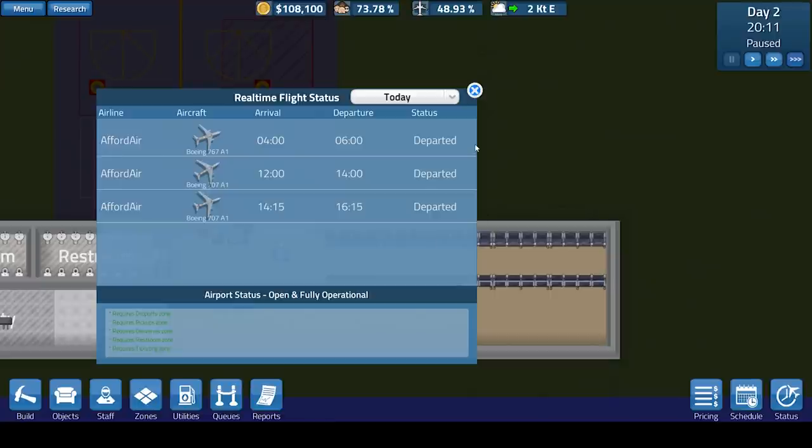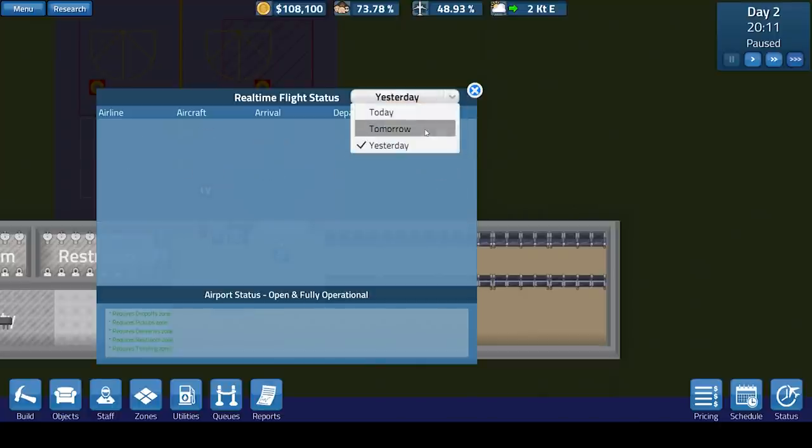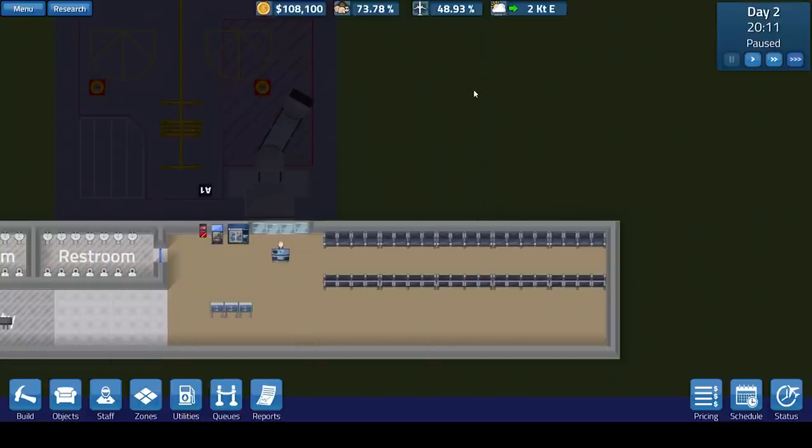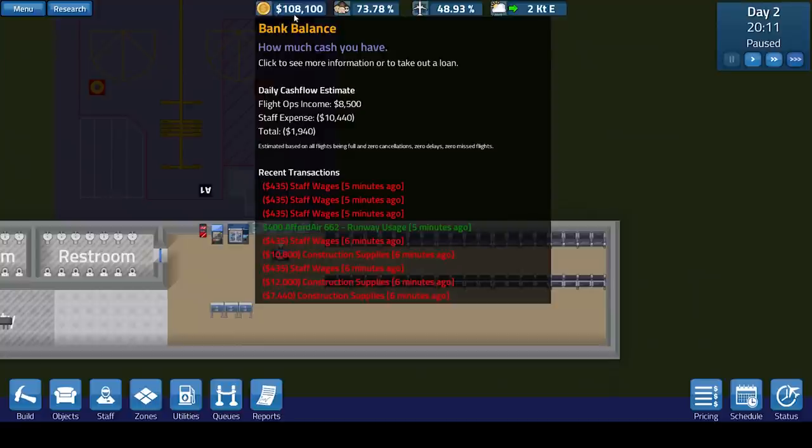The only thing left is the status tab. You can see your flights — one arrived at 4am and departed at 6am, status departed. You can see that for tomorrow and yesterday — when your flights are scheduled, every day we have a flight scheduled for the same airline, meaning we have a constant income. We have 8,500 coming in per day as a daily cash flow estimate, plus runway usage. We are currently losing just 1,900, so if we increase our runway with lights and get some more morning flights we could actually make a profit quite easily.